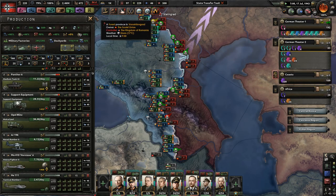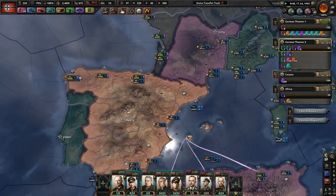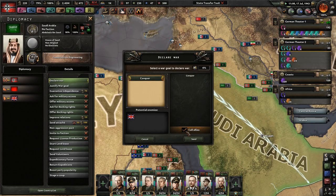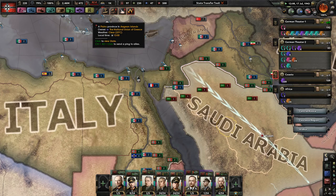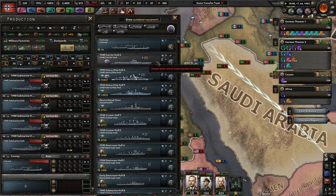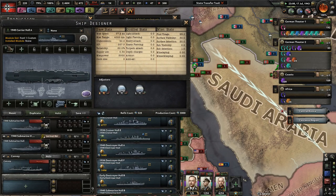Let's go ahead, go to war with them. I do see that the fuel supplies are not very good — but whatever. Got to love coffee. As we watch our tanks kill off Saudi Arabia, we're also making a good carrier. So what do we need? We need a lot of hangar space.